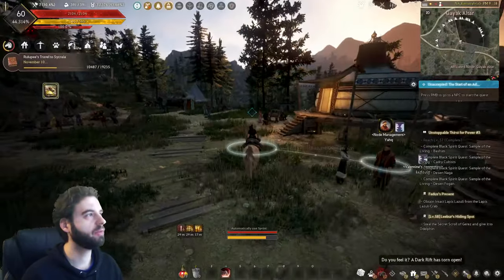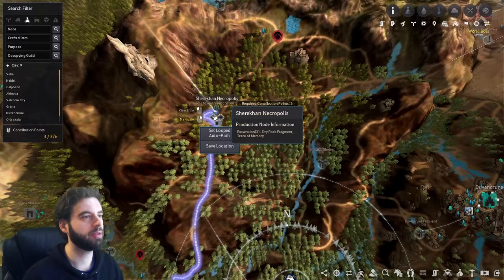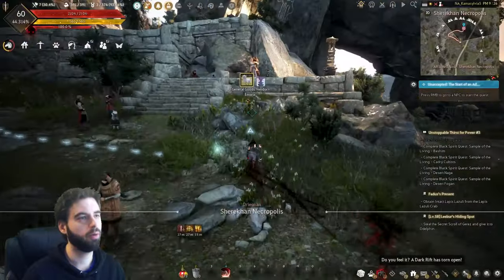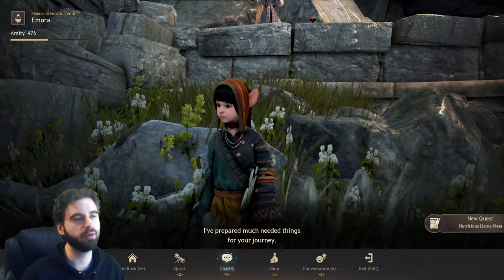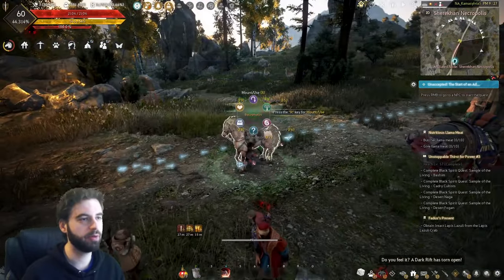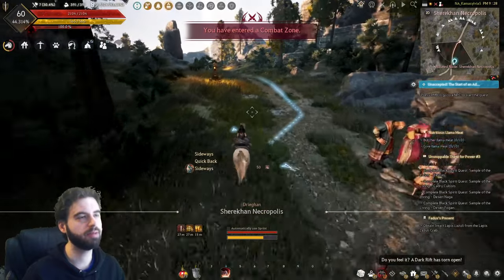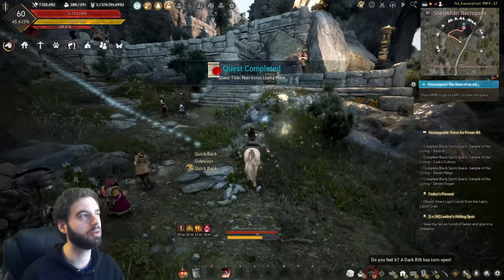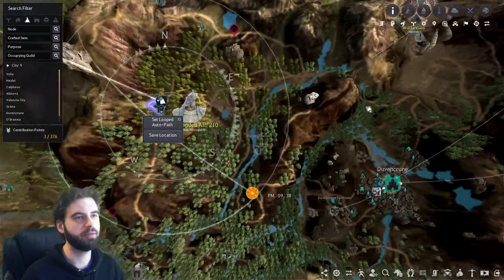The next location we are heading to is going to be the Shere Khan Necropolis. Here at the Shere Khan Necropolis, we are only going to take one quest. Typically in my leveling guides before, we would complete the whole series of quests here, but this quest does require 400 amity to continue the quest line. So all we're going to do is the butcher llama meat section — which is why I asked you to bring a butcher knife — so just go ahead and kill the llamas and complete this quest. The next quest line, 'My Precious Sister,' requires 400 amity with that NPC, so we are going to skip that. That was a pretty easy 1.3% EXP for the first portion of the quest line.